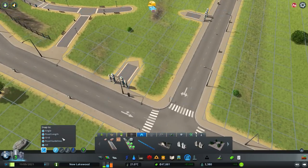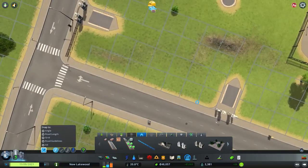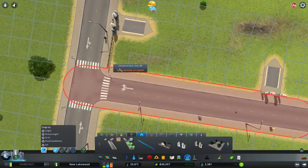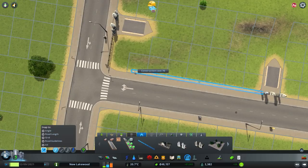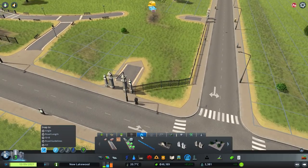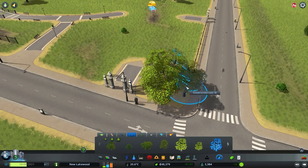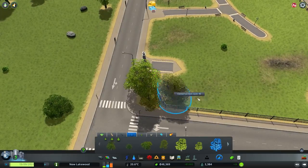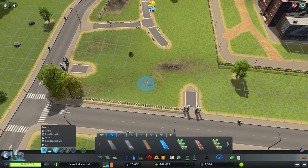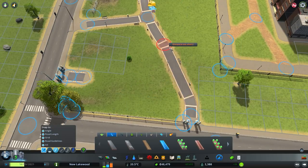We'll do our best to get that as close as possible — it's a little bit too close. No problem, just trees. Trees are your best friend — they'll fix all problems. They actually act as a natural sound barrier in this game too, so you can line your highways and busier roads and areas with them.